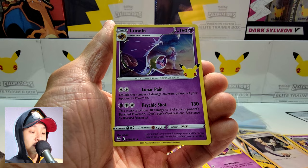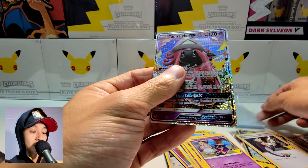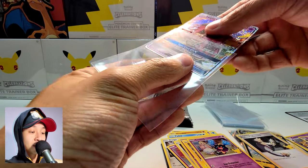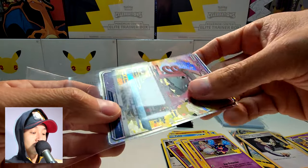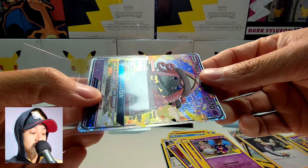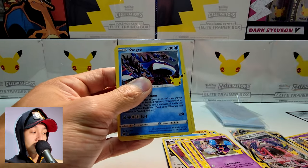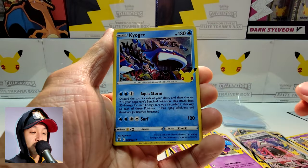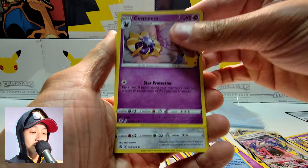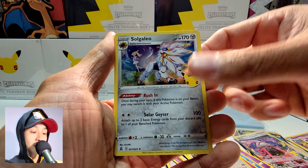Nice, we have a Lunala. I can feel the nice texture too — it feels different. Next pack: Kyogre, Cosmog, Dialga, and Solgaleo again.